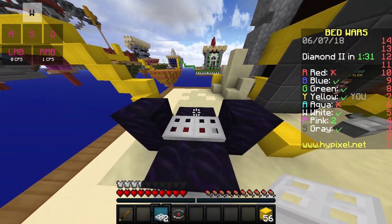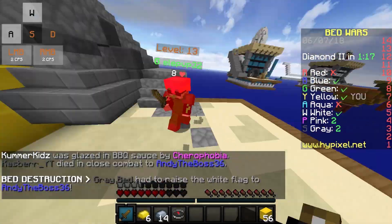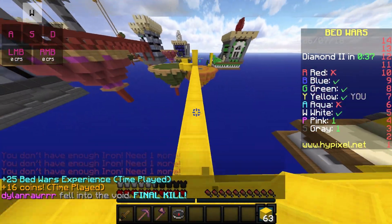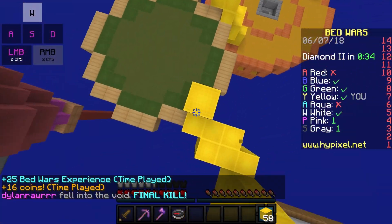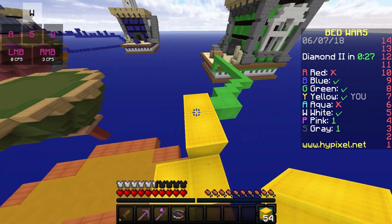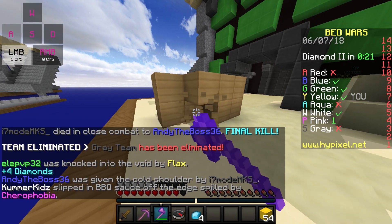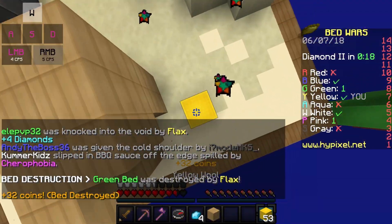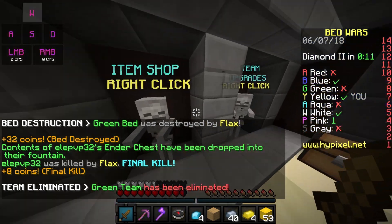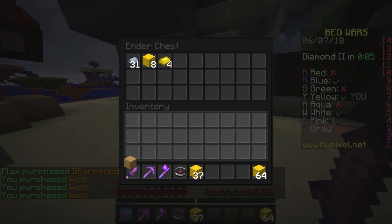I'm also going to add some extra trapdoors here since we have some spare. I decided to go after these guys now because they are getting stuff to break our bed and we don't want that to happen. I knock him off and now we shall go to the bed and hopefully break it on time. There we go — that was pretty good. Let's go ahead and kill this guy — that was really easy. I don't know if these guys were trying at all, but let's go ahead and rush some more people.